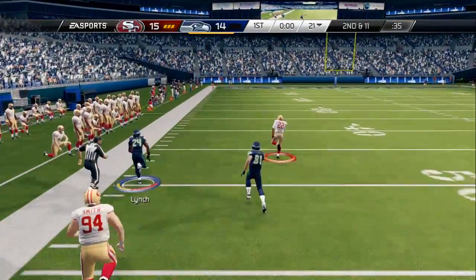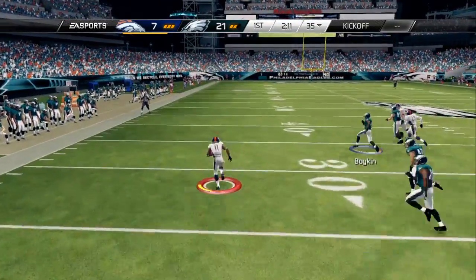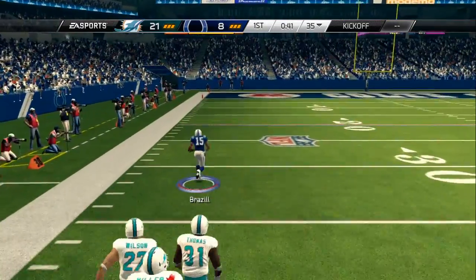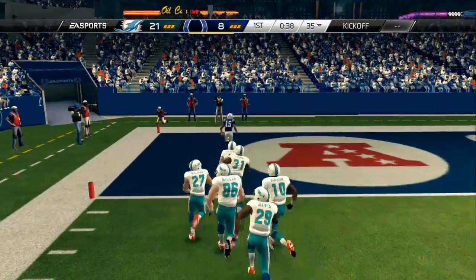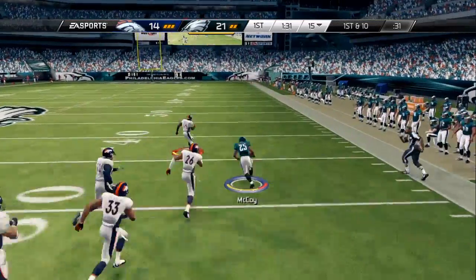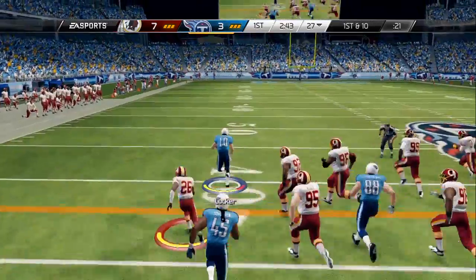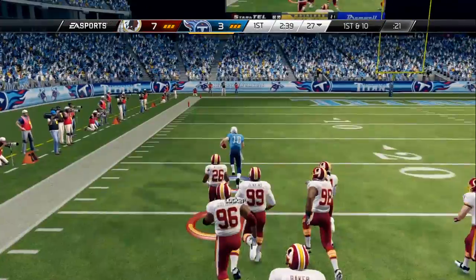Look at Marshawn Lynch — the acceleration, turning up the sideline. I'm not using Chris Johnson, I'm not using Deshaun Jackson, I'm not using all speedsters. I mean, I'm using Reggie Wayne, Hartline, anybody. This technique can work with anybody, makes anybody faster. Look at LeSean McCoy — this is as fast as I've seen people running in a video game. It is absolutely crazy. Jake Locker outrunning the entire Redskins defense.